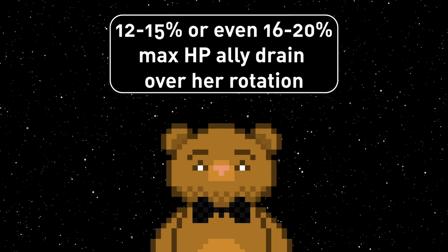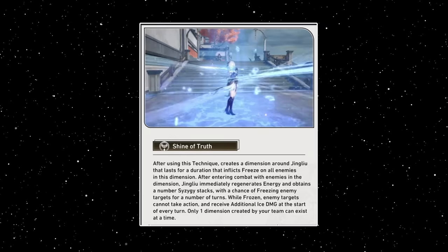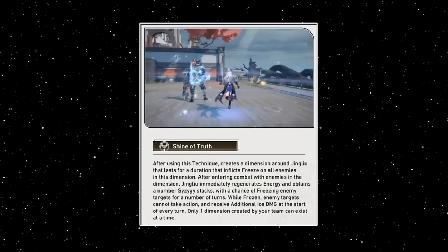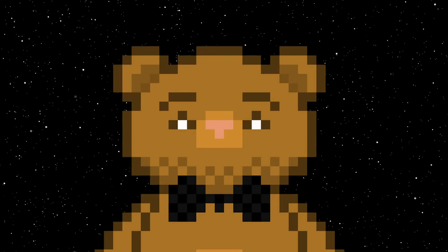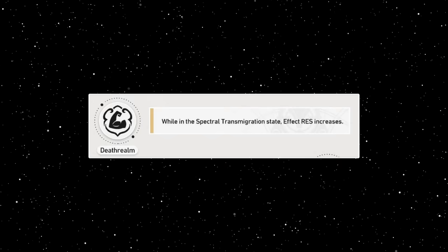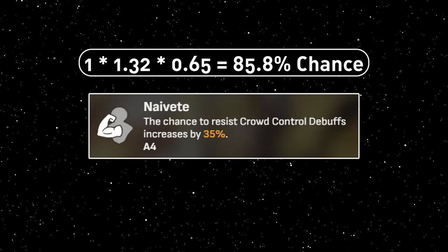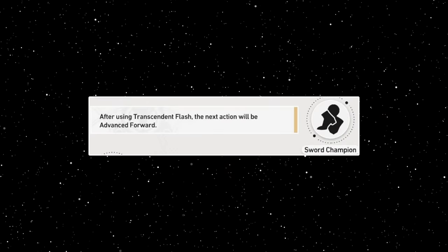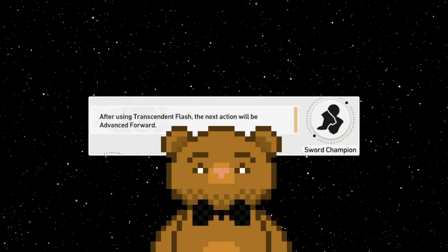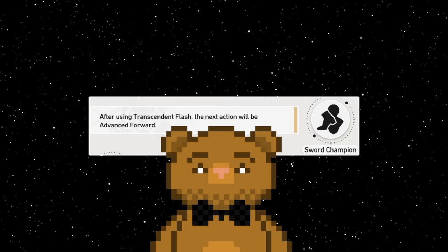So watch out for your health bars. Her technique is really cool though — it's our third dimension technique and even follows her around. It will freeze enemies in the overworld, which looks so fun, and then when you enter combat, you'll gain a stack of Syzygy and some energy, as well as freeze the enemies. It seems pretty strong and will probably be used all the time to speed up her ramp-up time. Her traces were revealed too. Her first trace increases her effect resistance when she's in the spectral state — it can definitely help DPS when it's high enough. Similar to Hook's trace for CC debuffs specifically, which makes 100% chance CC debuffs go to about 86%, this will apply to all debuffs for Jingliu, which is pretty great. Her second trace advances her action forward after using her standard skill, making it even more obvious that her standard turns are just used to enter the spectral state.